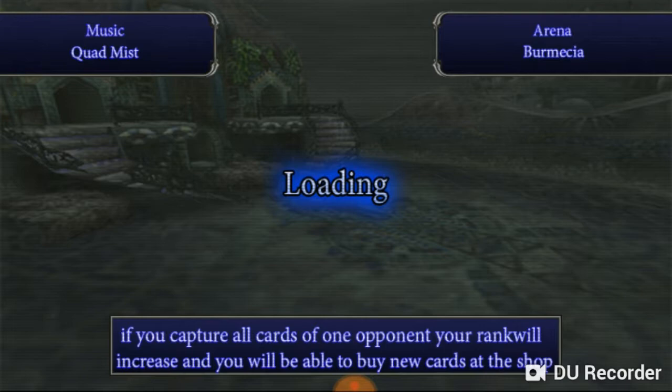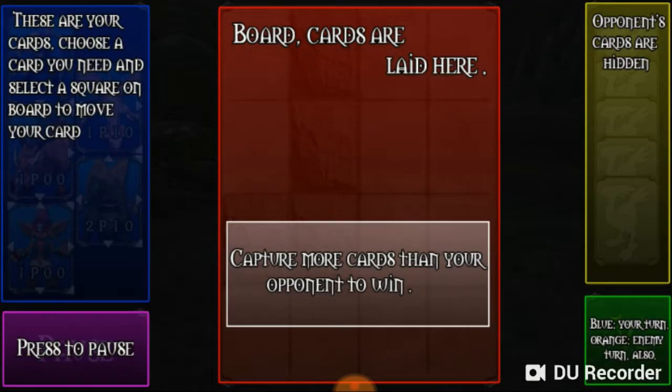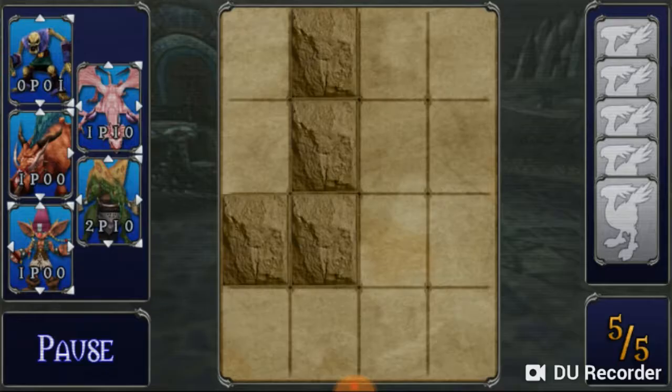Capture all cards in one opponent: rank will increase and we'll be able to buy new cards at the shop. Capture more cards than your opponent. Press pause — okay, I don't need a pause. So what do I want to go with? How about the skeleton guy?